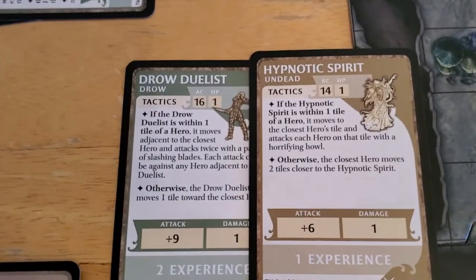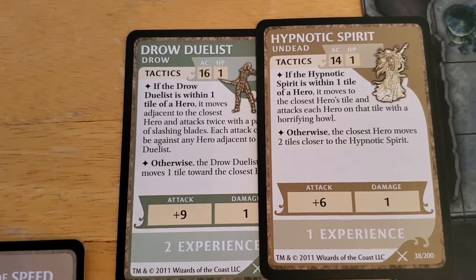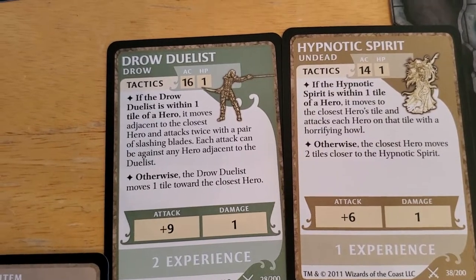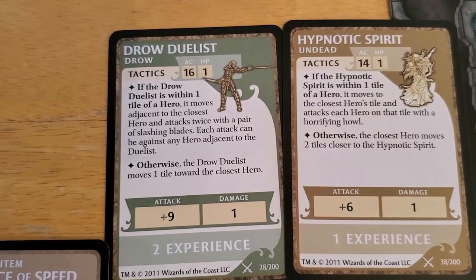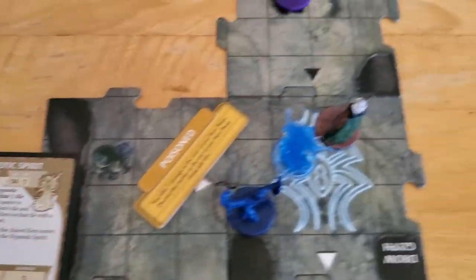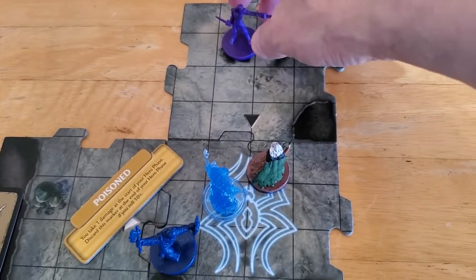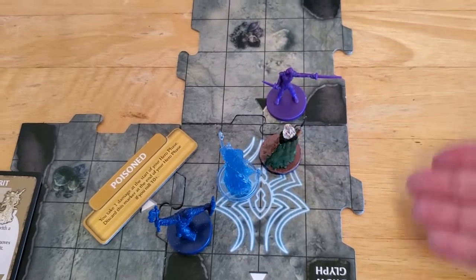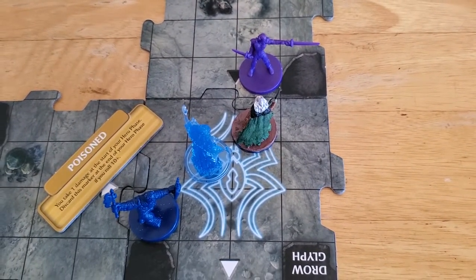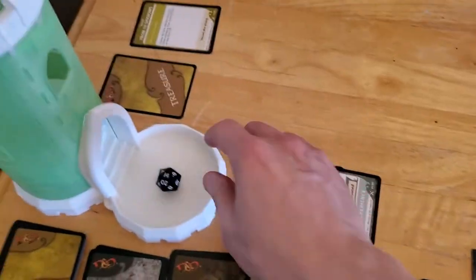Now the Drow Duelist will activate. If it's within one tile of a hero, it moves adjacent to the closest hero and attacks twice with a pair of Slashing Blades — each attack can be against any hero adjacent to the Duelist. Yikes. So we'll have him move here, since it doesn't say he has to cross the tile boundary — just has to be adjacent. And he's going to get two attacks on Drizzt with a plus nine.